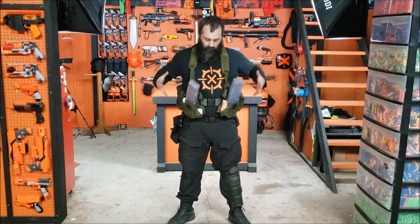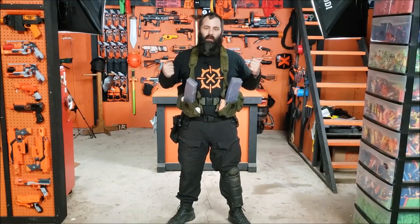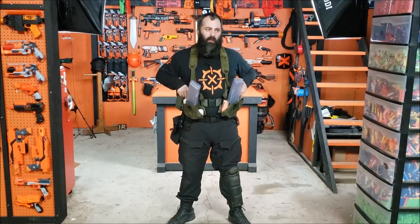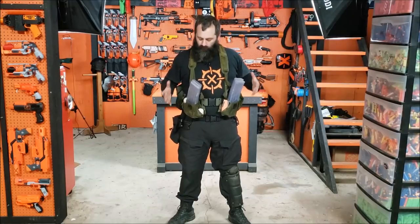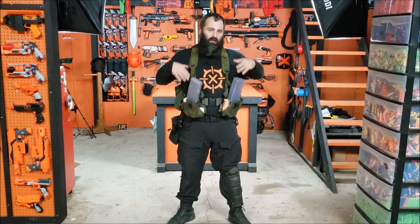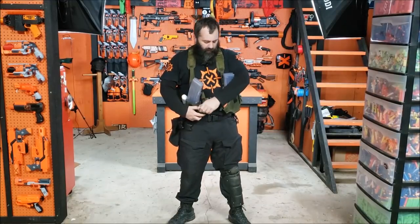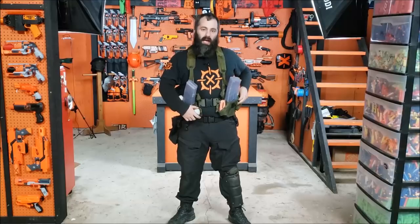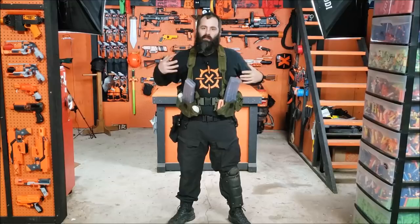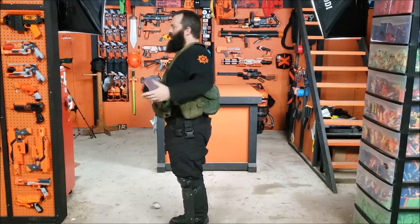This is old ALICE gear from before MOLLE came around. You can get it at army surplus stores, on eBay, or probably at a garage sale. A lot of the pouches for this system are really, really good for Nerf. These pouches — a mag pouch and two grenade pouches — hold magazines just as well as an AAK pouch. They also have pouches for your socks, foam brain, and will hold Demolisher rockets and foam grenades perfectly. The ALICE gear tends to be a little bit less scary than black MOLLE stuff.